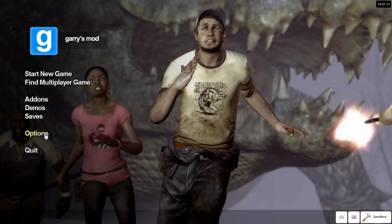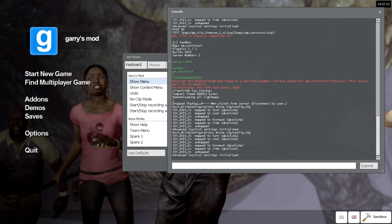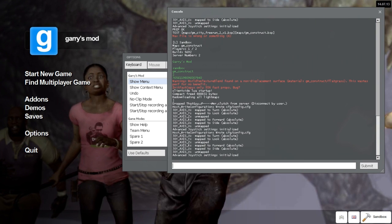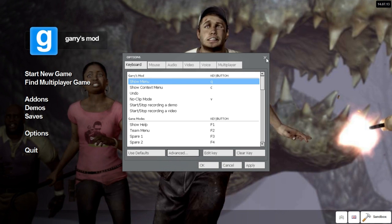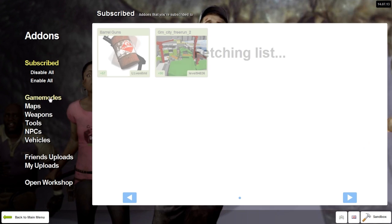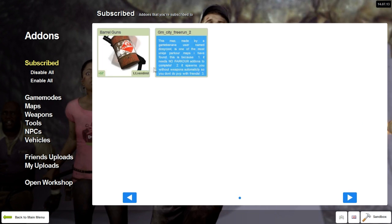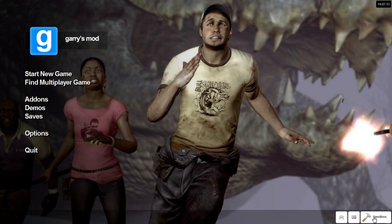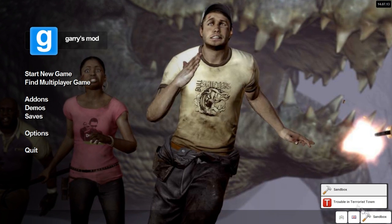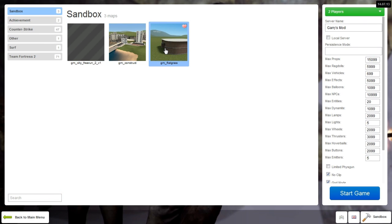Hit Apply after you check that off. You hit the button and the console pops up — that's basically how it looks. The cool thing about your private server is you can have add-ons, but your friends have to have them too, so I'm disabling mine since my friend doesn't have them. You can do Sandbox or Trouble in Terrorist Town.